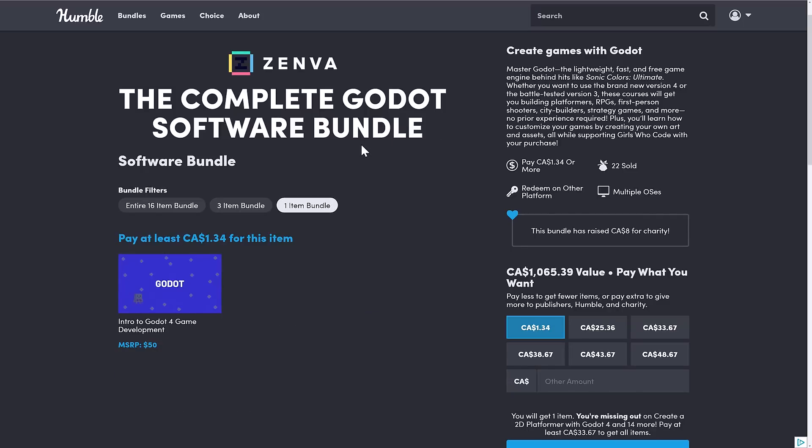At the $1 tier — and this is a nice introductory 'do I like Zenva or not' kind of tier — for a buck you can find out, because you get the Introduction to Godot 4 Game Development course.